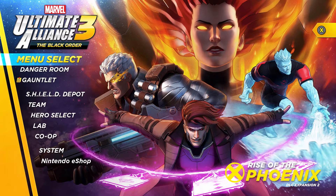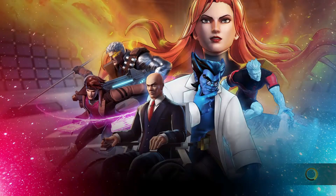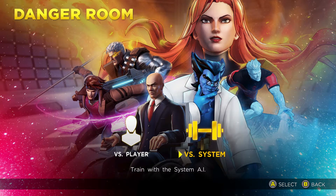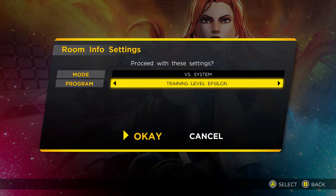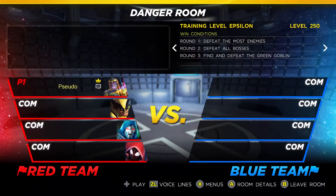Well, hello everyone, and welcome back to another episode of the Danger Room Quests here in Ultimate Alliance 3. Today, we are looking at one of the higher difficulty Danger Rifts, that being the Epsilon Difficulty. And this is where things really change in terms of what the format for the Danger Room looks like, and we'll talk about that as we get a little bit closer to that section.